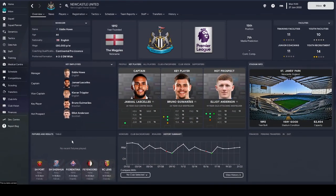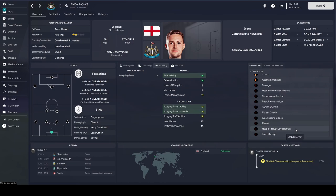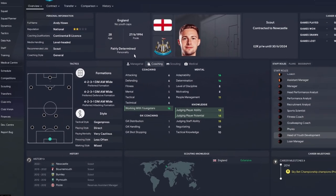Number 2 on the list, we're off to the northeast of England to steal somebody away from Eddie Howe — somebody close to his heart. It's a relative. It's Andy. I'm guessing it's his younger brother, 28 years old — it can't be his son. Andy is a very accomplished scout to start with, but as a head of youth development, which he doesn't want to be, we're going to tempt him because he's 28 years old — one of the youngest staff members in the game. He's already got a Continental B license, working with youngsters rated 16, ability 13, potential 14. Very decent formations, fairly determined personality. He's been about the league, starting off at Poole, up to Plymouth, Burnley, Bournemouth, and now resting at Newcastle — a bit of a similar path to his brother. Andy Howe is going to be an absolute star.